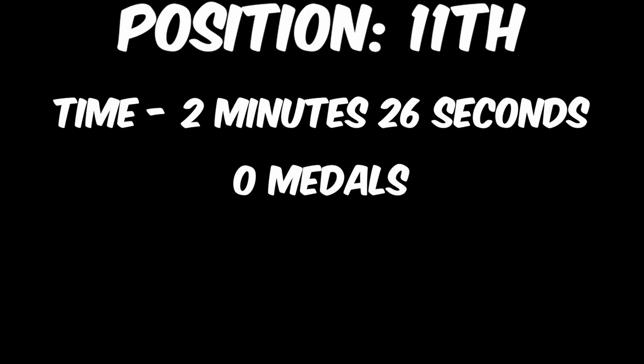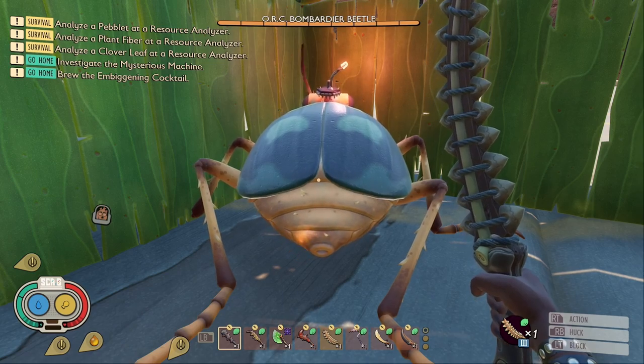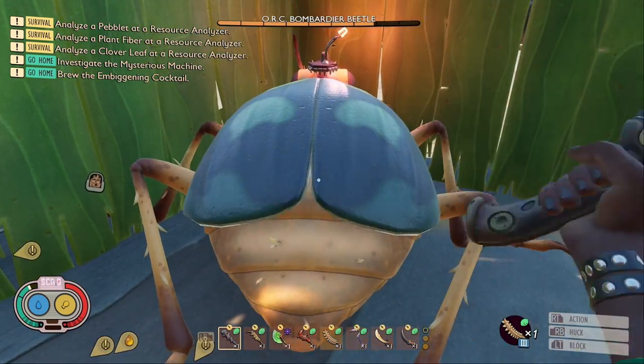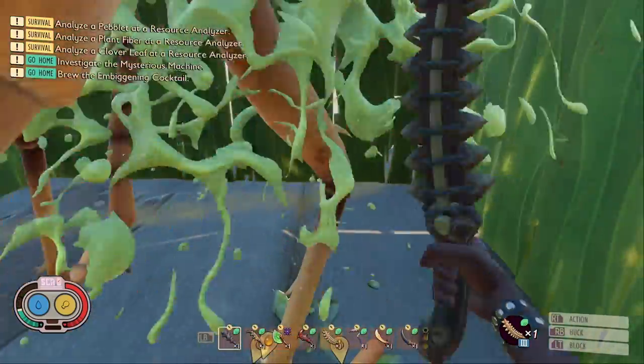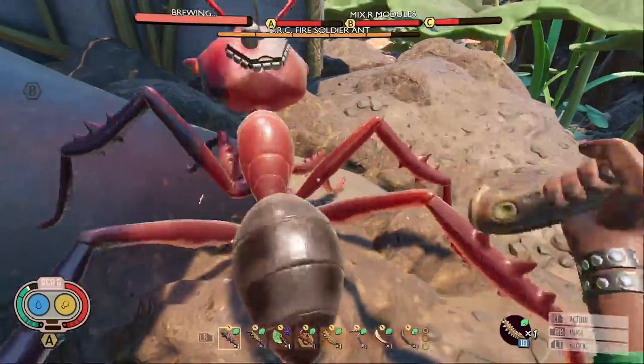Enough said. In 11th, with a time of 2 minutes and 27 seconds, we have the Tick Makawakawiwa. This weapon also got 0 medals. It makes sense that these two weapons are last, as they take the least skill to use, and are there to help newer players progress through the game without dying.